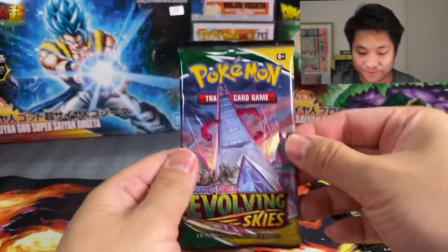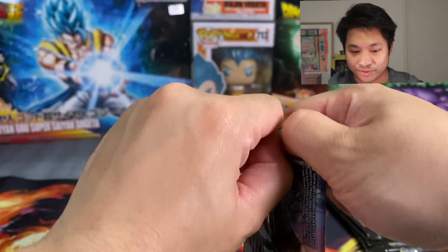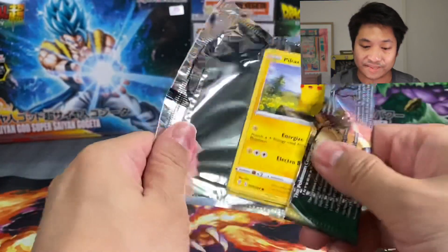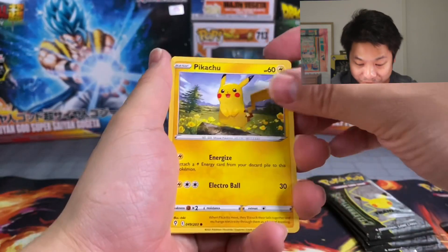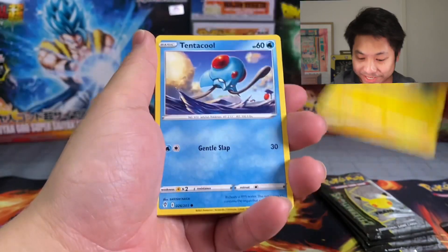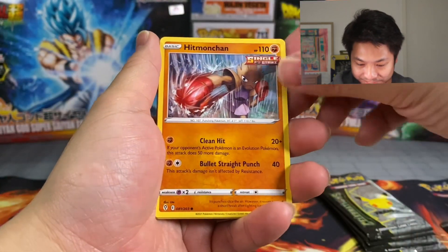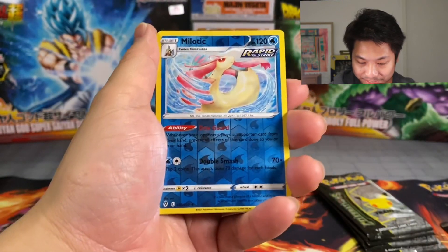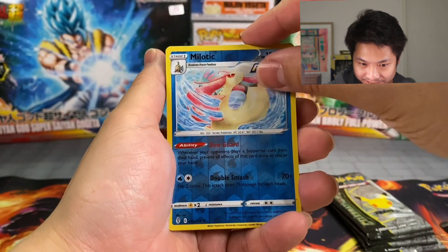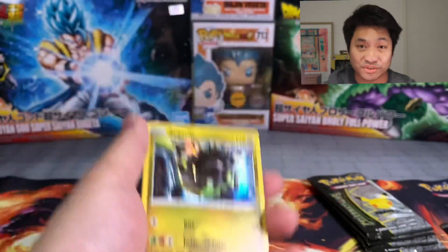Okay Evolving Skies, because we got pretty lucky before and we've got a Glaceon, Analykion V-Max alternate art — so who knows, who knows. The really cute Pikachu card, we've got a Tentacool, Fletchling, Hitmonchan, Hoppip, and our Reverse is a Melodic — okay — and our Rare is a Holo Zygarde, nice. So technically two for two.